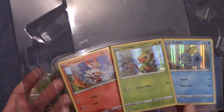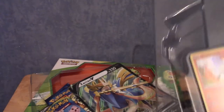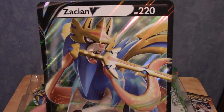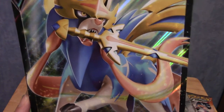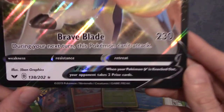In front of us we have these lovely promo cards — they're actually kept in with an extra bit of plastic, which is cool. First, let's take a look at the biggest thing in this box, and that is Zacian V. I don't know how to pronounce his name. He is my favourite legendary of the two, to be honest. Zamazenta's cool, but Zacian is just a little bit cooler. His attack is Brave Blade.